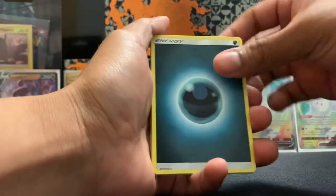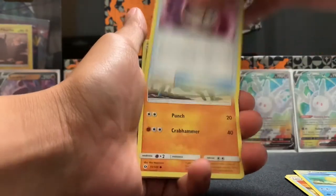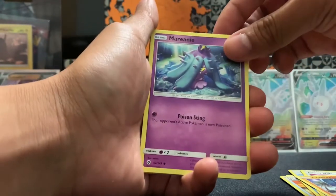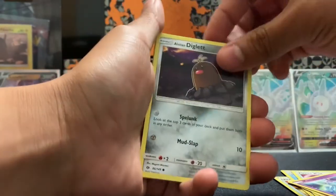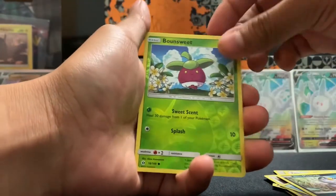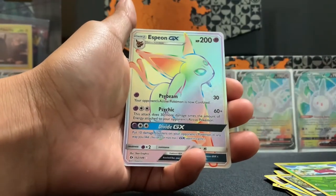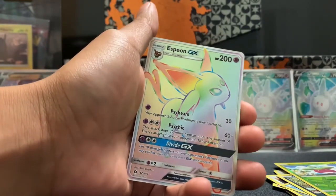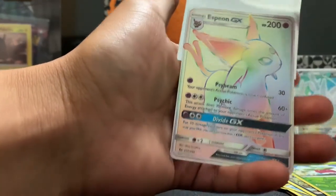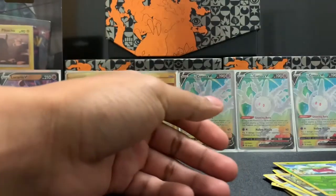Dark Energy, Ultra Ball, Carbink, Timer Ball, Crabrawler, Crabrawler, Crabrawler, Mareanie, Alolan Diglett, Drapion, Alolan Meowth, Bounsweet. And... Oh! Oh! Wait, that's the one that you wanted! That is an Espeon GX — the rainbow one. If only I can get the Shiny Umbreon, I will be happy. This one goes for a pretty penny — it's not the most expensive, but it's not cheap either.